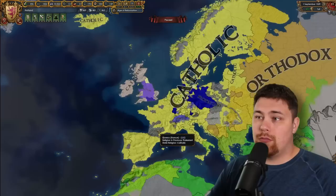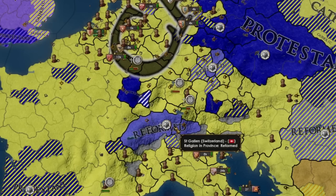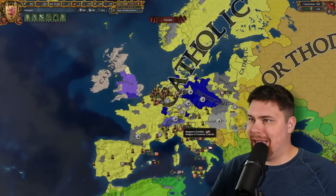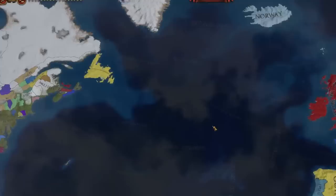Of course the Reformation is underway. We have Protestants over here in the east, Anglicans up in Great Britain. We also have a Protestant center of Reformation over here in Alsatia or whatever this region is called. Calvinism has spawned over here in Switzerland, as well as a portion over here in Nuremberg. There is also a center in Hungary. Aside from that, it is a very messy Reformation — probably not going to be very strong if I had to guess, though being all spread out can be a good thing. So time will tell.